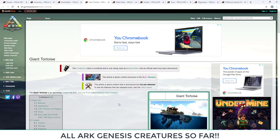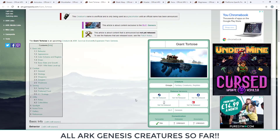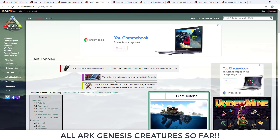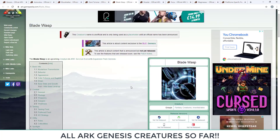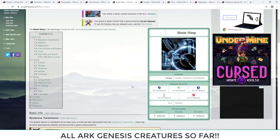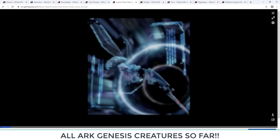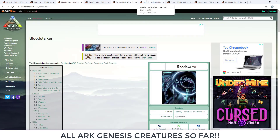The Giant Turtle has been shown so many times most players have already seen it. It's going to be tameable and will be a massive part of the new water biome. As for the Blade Wasp, it was announced during mysterious mysteries but the stream provided no new information on it. It's pretty safe to say it will be some sort of wasp creature, but details remain unknown for now.